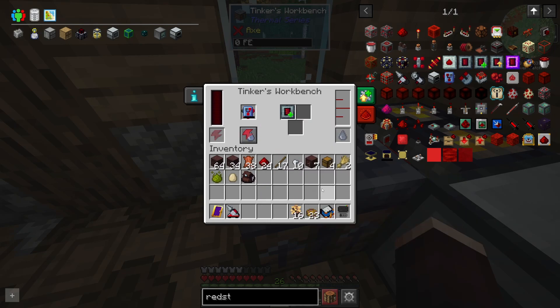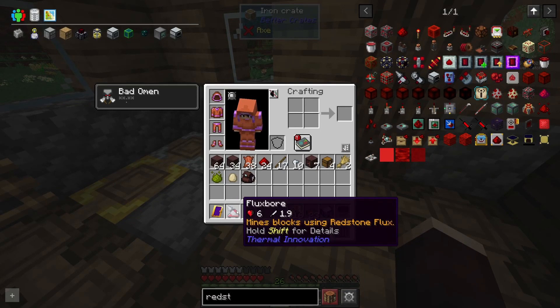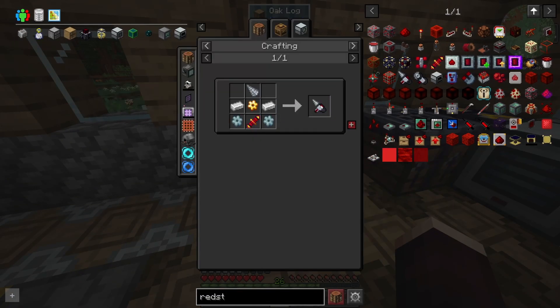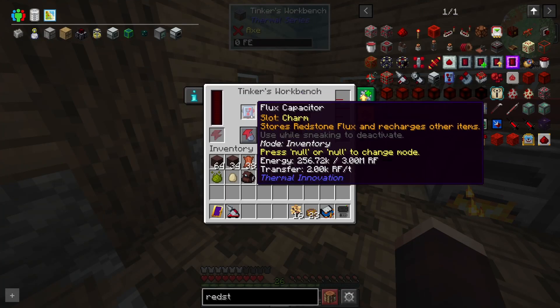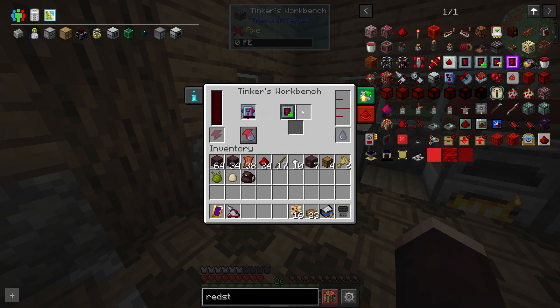I upgraded a bunch of stuff in my inventory just to make mining a little bit easier. I've gotten rid of my pickaxe and replaced it with a flux ball, which is super easy to make — just a couple of tin gears, a gold gear, and a drill head. It's from Thermal, which is why we have this tinker table here to charge it up. I've also got a flux capacitor sitting in there getting charged up with a little upgrade.